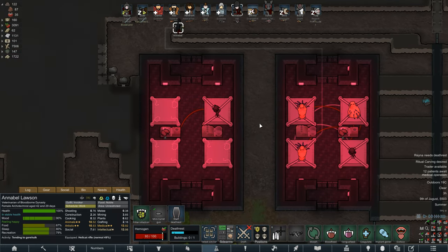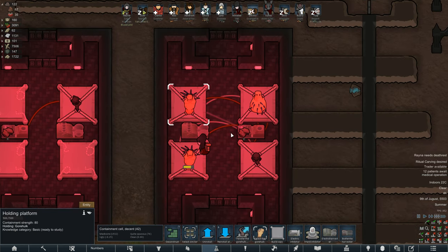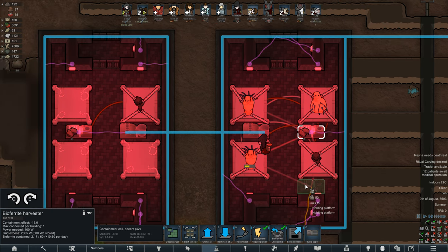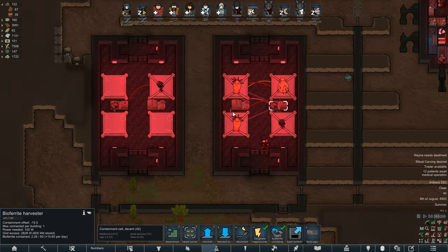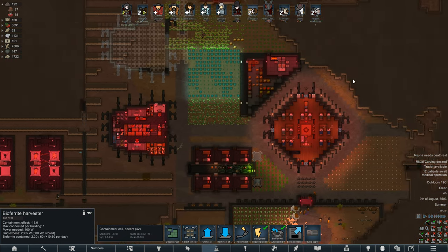Containment-wise, strength is at 80. Strength goes down with the number of holding platforms you have, and four seems to be a good max number. Four is what the electro harvester will connect to. The bio ferrite harvester — I'm curious — it will connect all the way there. Maybe if we have these closer together we could do another row on this side. I'll experiment with that when we build another containment facility. Each holding platform can only support one harvester, but each harvester can connect to multiple platforms.